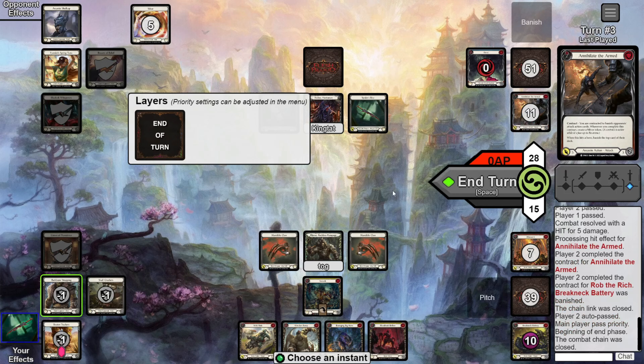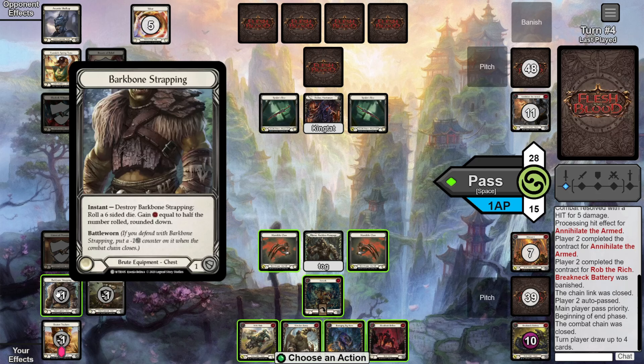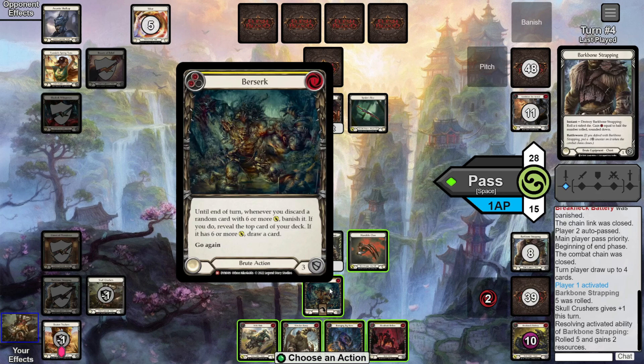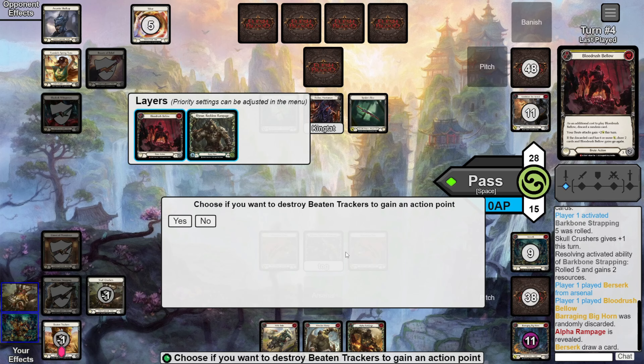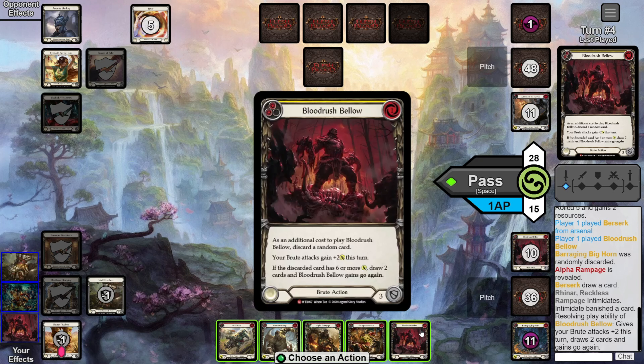Yo what up, it's Tog — we're going to run you through what your typical combo turns are going to look like with this build. As you can see, all you really need is a Berserk, but in this case we also got a Blood Rush, so we can absolutely kill from 28 even through blocks. We're going to start off with the Barkbone Strapping — we roll a five, super lucky. Skullcrushers activates off that. Play the Berserk and the Blood Rush for free off the two free resources.